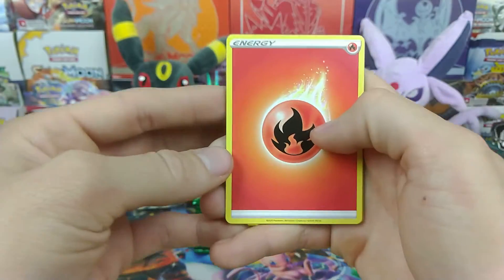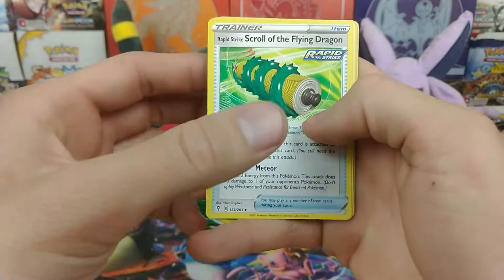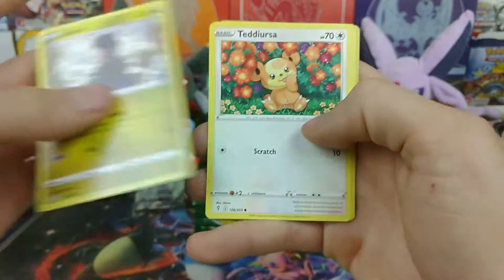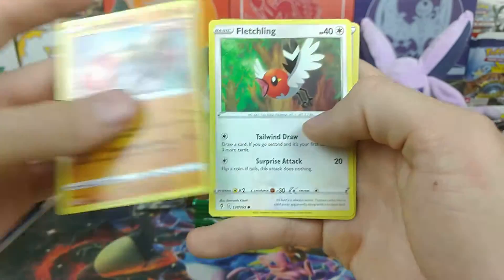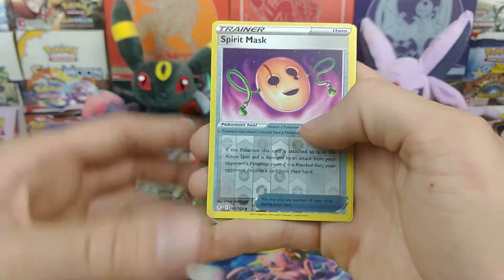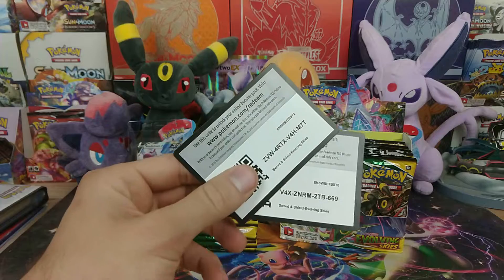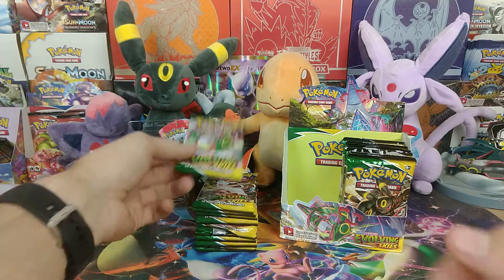All right. We are starting it off with Fire Energy, Copycat, Ice Q, Rapid Strike Scroll of Flying Dragon, Dino, Teddiursa, Hoppip, Hitmonchan, Fletchling, Reverse Spirit Mask, and a Talonflame Rare. Boom, some more code cards. But on to the next.